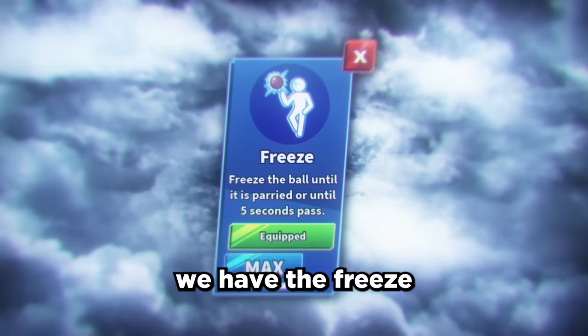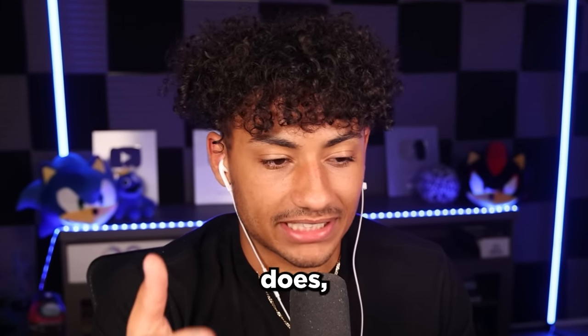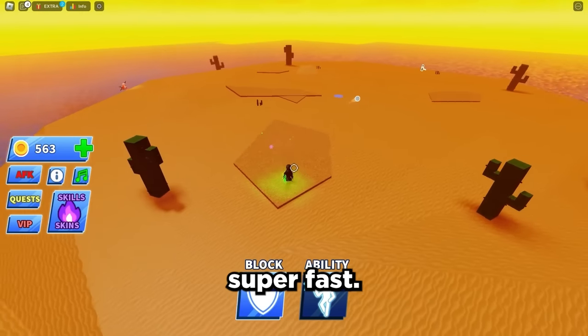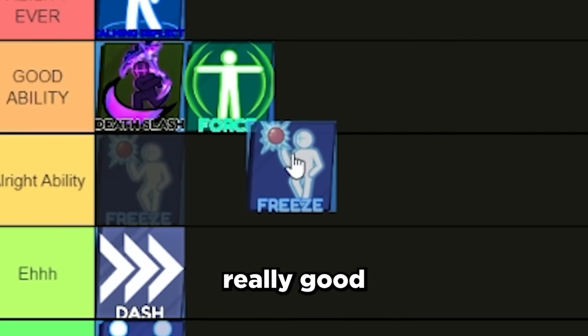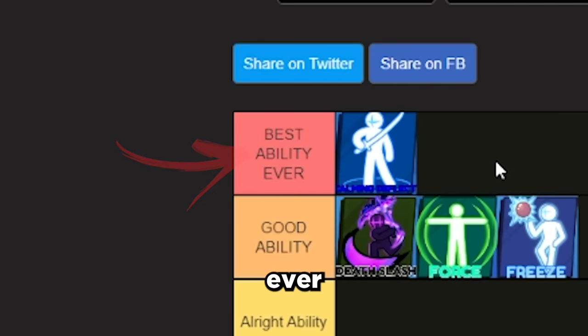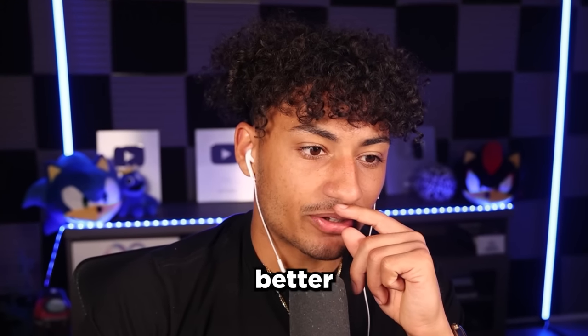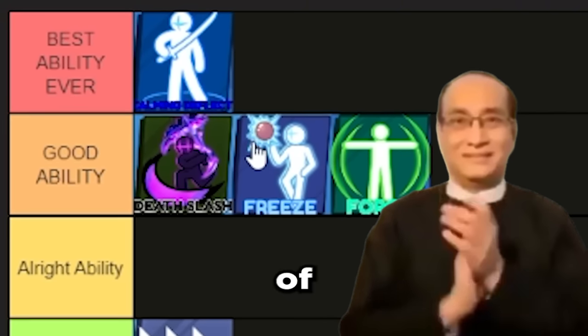Now we have the Freeze ability. If you don't know what this ability does, it freezes the ball, and then after it freezes the ball it literally shoots at you super fast. So this ability is a really good ability. Is it the best ability ever? No. Is it a good ability? Yes. Is it better than Force? I'm going to have to say it's better than Force, so I'm going to put it in front of Force.